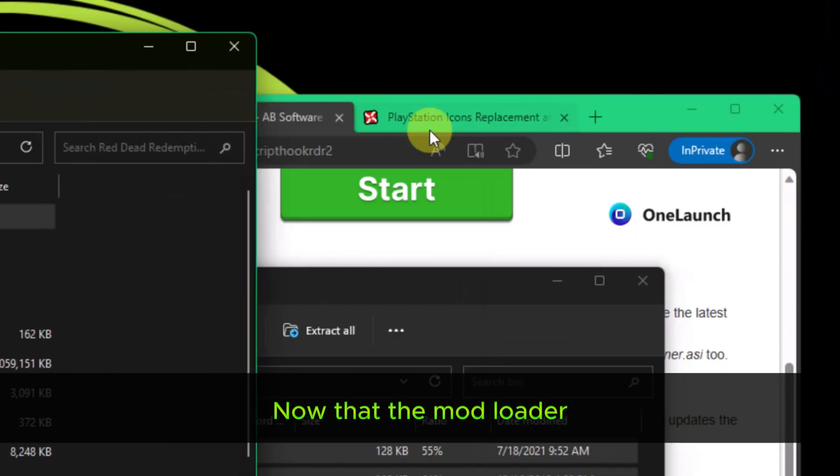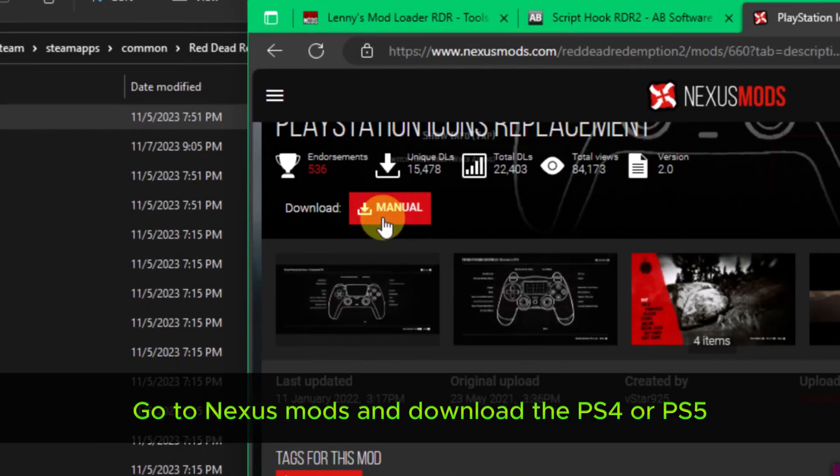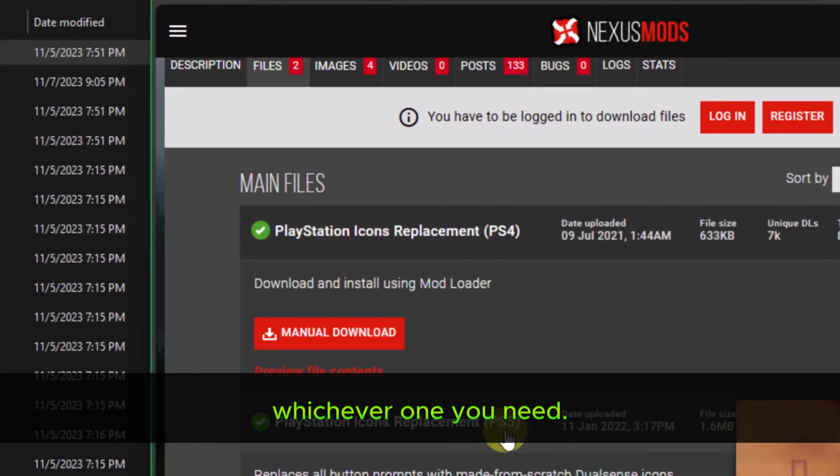Now that the mod loader and script hook are both installed, we can download the icons. Go to Nexus Mods and download the PS4 or PS5 version of the icons, whichever one you need.